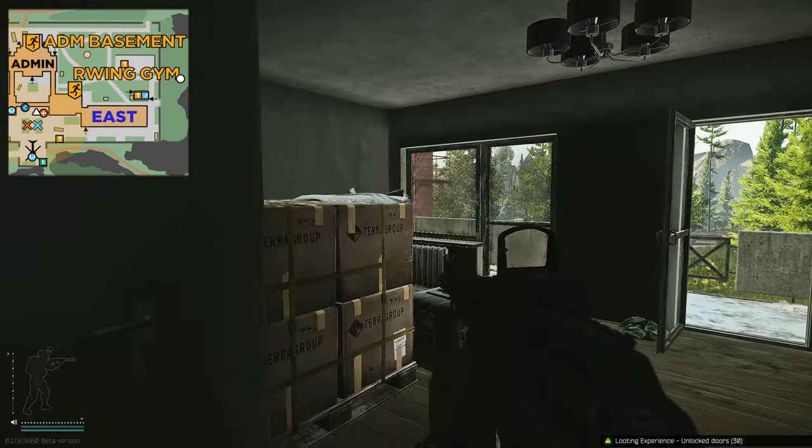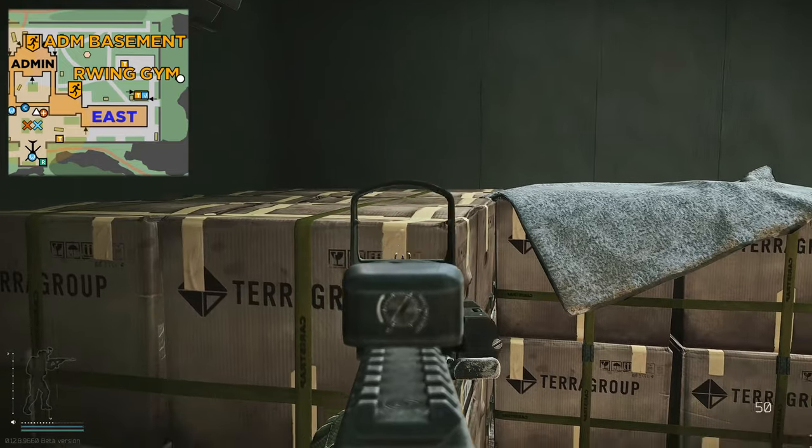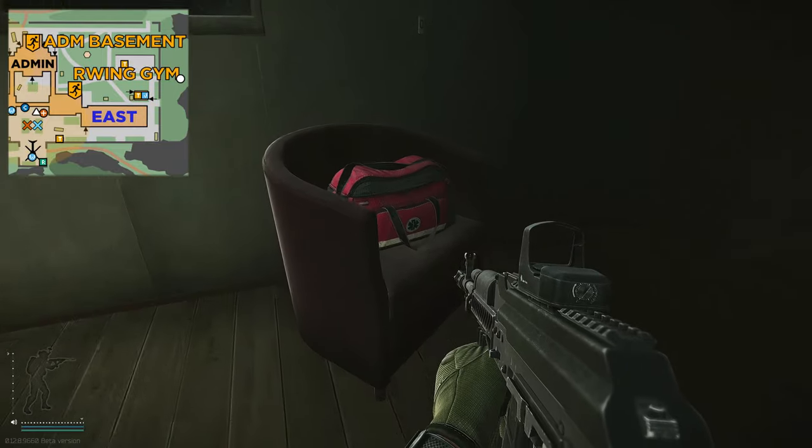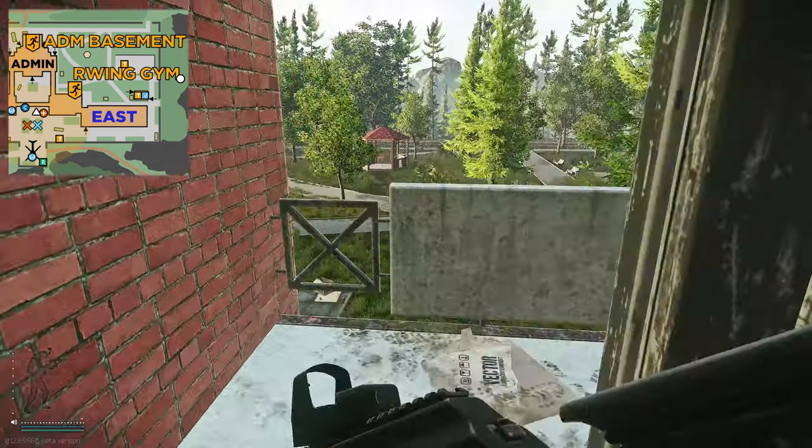Unlocking this door on the left-hand side, you have these boxes and the Ledex can actually spawn on top of this box right here, as well as other medical items. You've also got a weapons box right here as well as a medical bag.